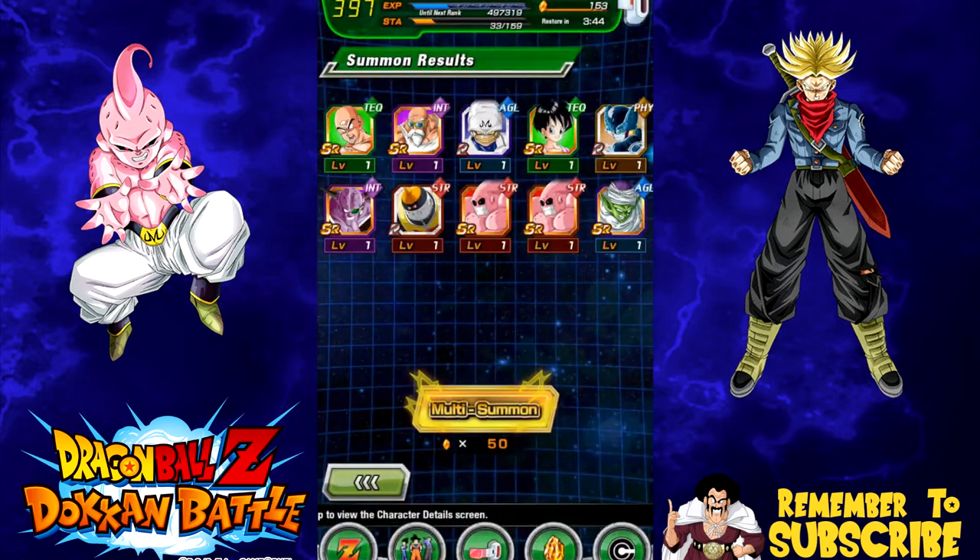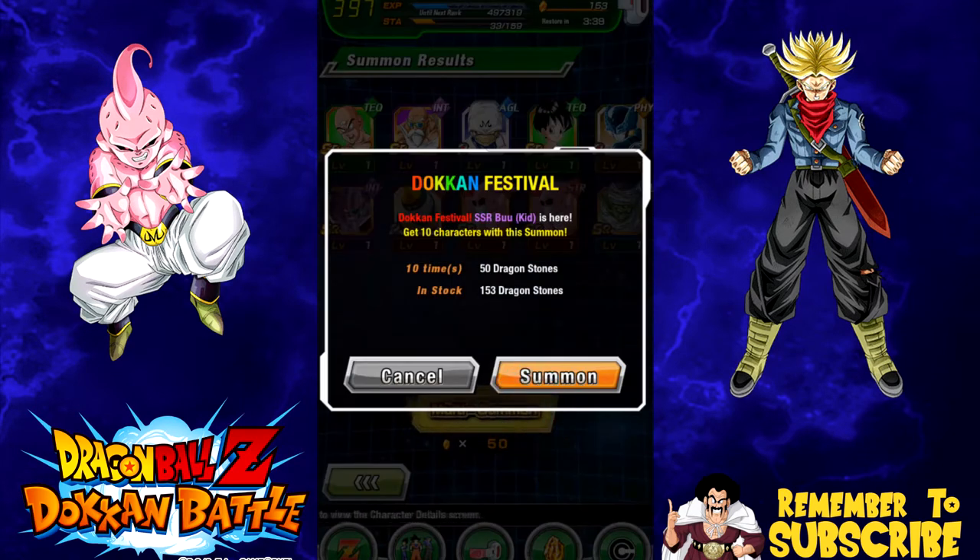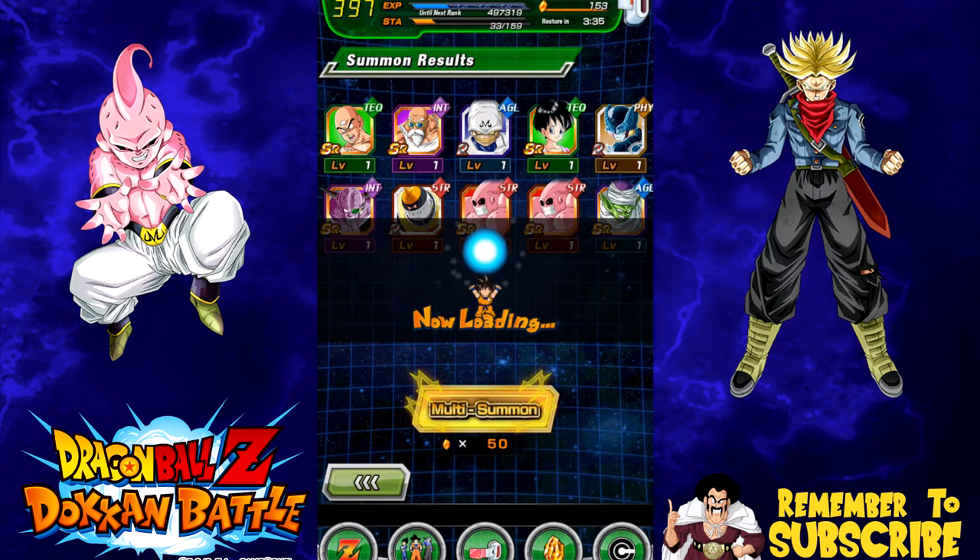I'm also debating with myself whether I want to go through the struggle of the Kid Buu event just to get him Dokkan awakened, or if I should just use Elder Kais.